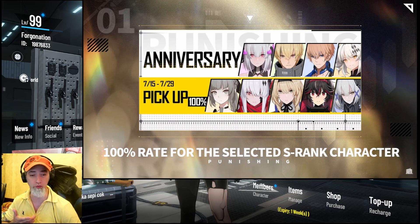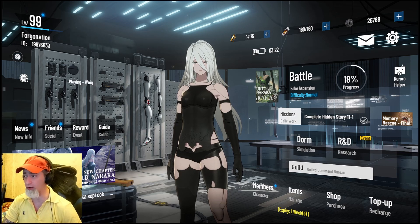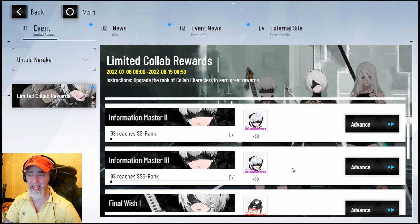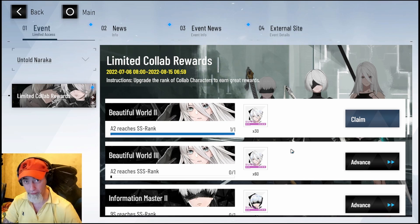Right now we have NieR, and this is a collaboration where you can get an insane amount of value for your buck. Whenever you take a character to double S, you're going to get 30 free shards, and that goes for all of these characters — 2B, 9S — and they give 9S and A2 completely for free. They even give 50 extra shards for A2 that you can farm from the event.